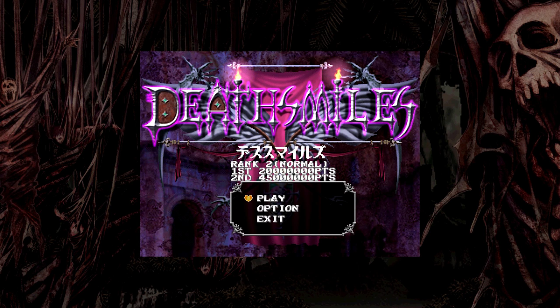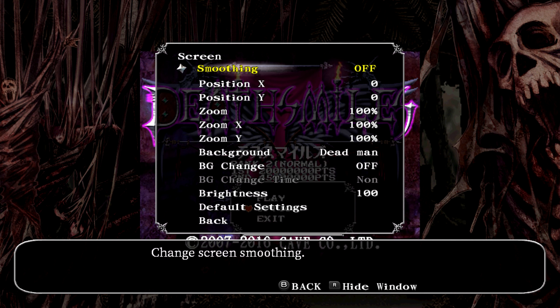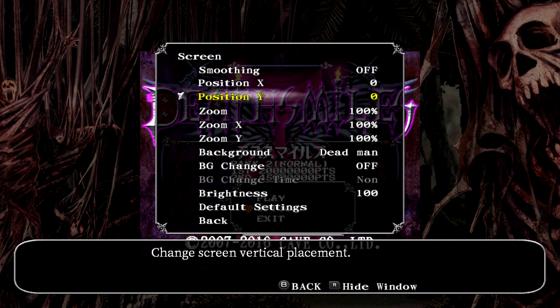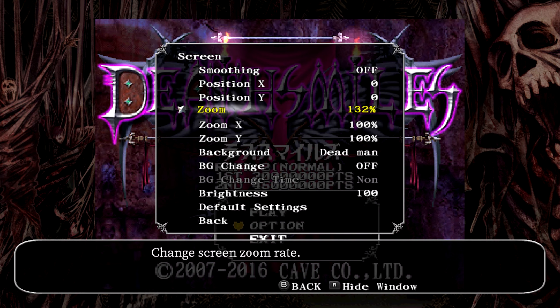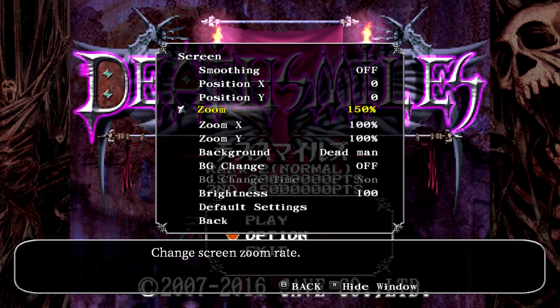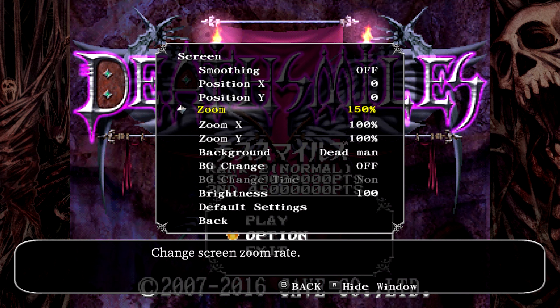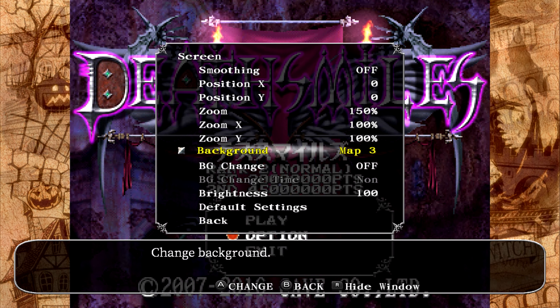When you start the game, your screen is set to a tiny little portion in the middle of the display, because it's a one-to-one pixel ratio. And I believe we're playing the arcade version here. Look at that tiny little window — it's because it's like an old school sprite-based game, but you can zoom in.